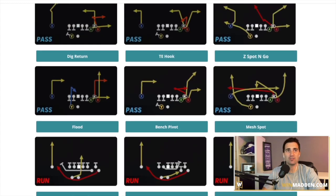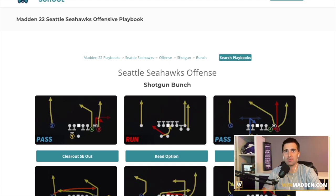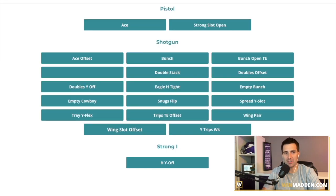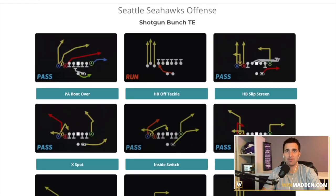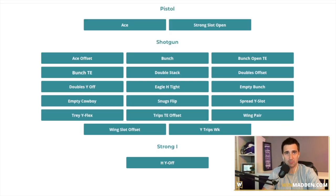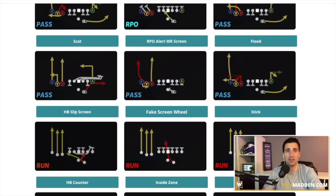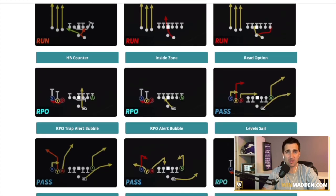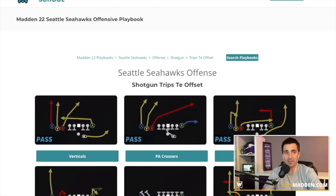You have flood, bench pivot, mesh spot, Z spot and go — tight end hook is very good. There are so many great passing plays out of their bunch, it makes it very, very difficult to deal with this formation. They also have the added benefit of having bunch TE. If you go up against somebody who doesn't know what they're doing against PA boot over, it's still going to be phenomenal in Madden 22. Their formation does a great job of attacking multiple different spots, and you can easily audible from bunch to bunch TE, making it even more annoying to stop. They also have trips TE offset — very, very difficult formation to stop here. It's essentially trips tight end, but with the added benefit of having a read option and the RPO trap alert bubble. Very difficult to stop especially when you've got to worry about both the run and the pass.